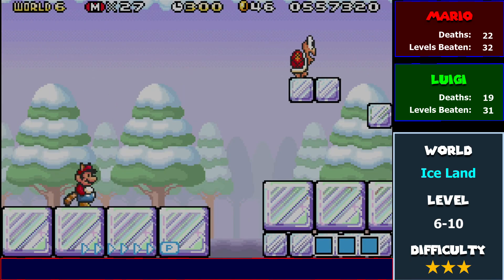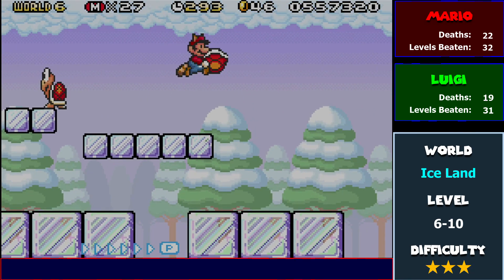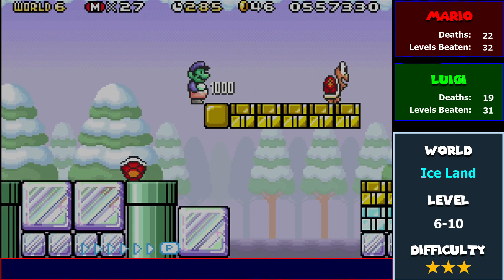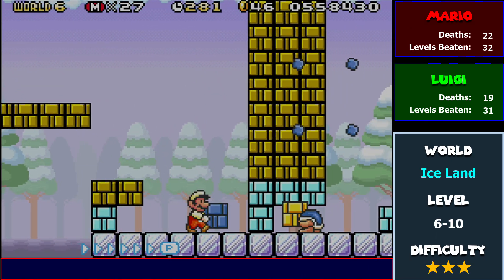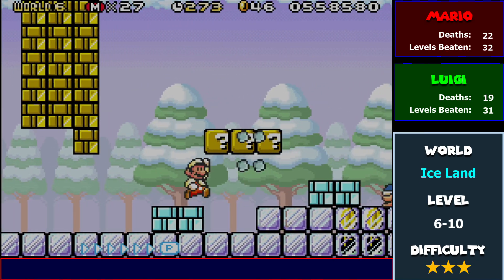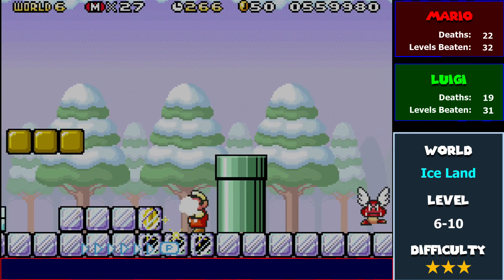6-10, I believe, is where you get acquainted with more of the thing that I wanted to see more of. However, I think one particular level in a later Mario game — watch this. Yep, that's one nice thing about those particular enemies: just gladly walking up to you and dying.